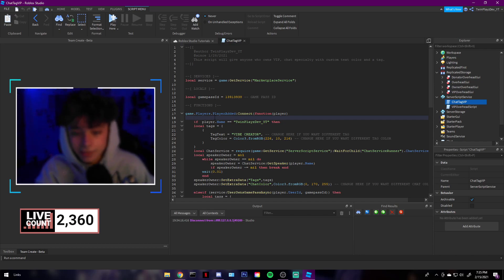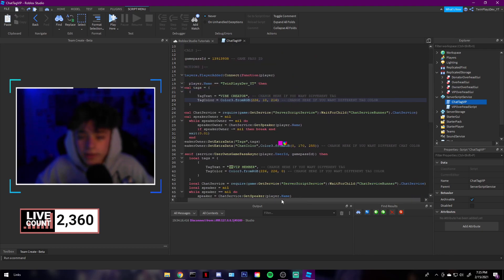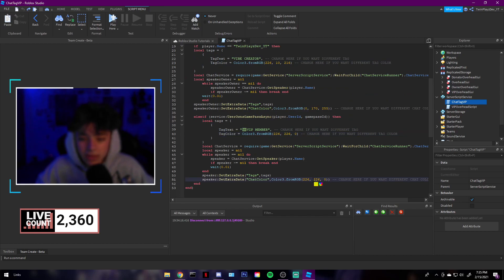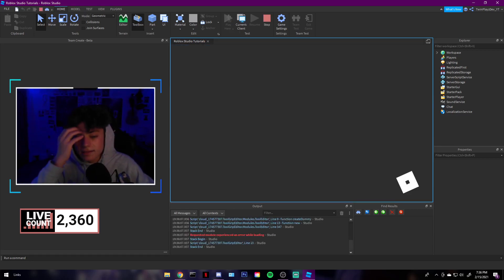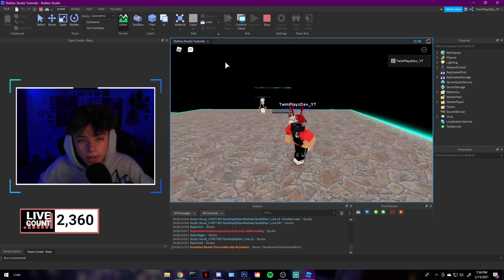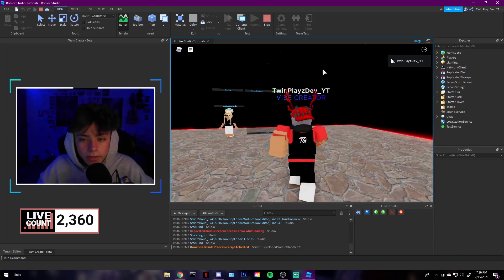What I did with these main scripts is I made it so it works for owners too, because owners want to be recognized in game. You put your player name right here — if the player name matches, they get the owner tag. You can change the tag text to 'Vibe Creator,' 'Owner,' or anything you want, and change the tag color just by clicking it — super simple. Down below there's also the VIP member tag with its own color and text.